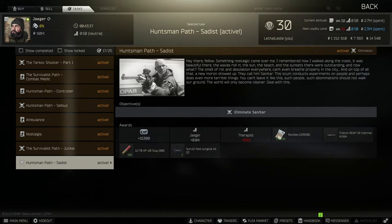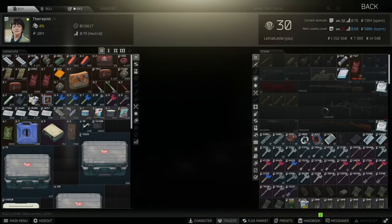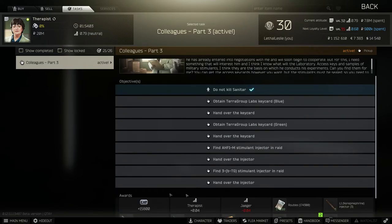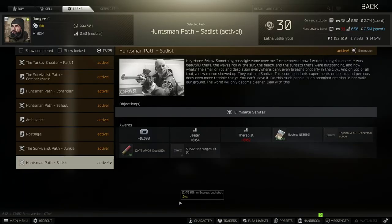What we need to do to complete this one is eliminate Sanitar, the Shoreline boss. This task actually intertwines with one of the Therapist tasks, a new one, which is Colleagues Part 3. So make your decision on whether you want to do this one or the Jaeger task. Personally, I'm going to be doing the Jaeger. So let's jump into Shoreline and get this one done.